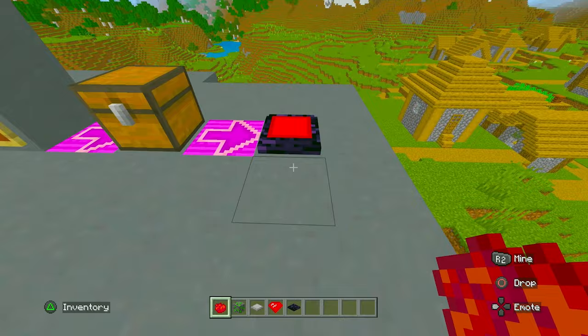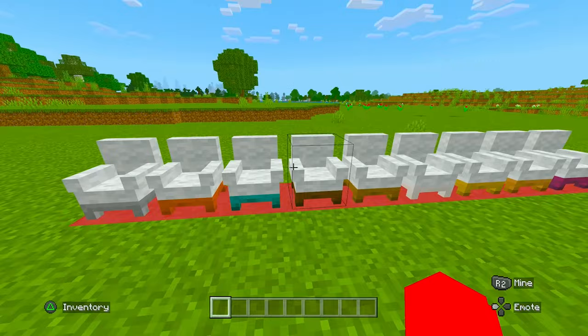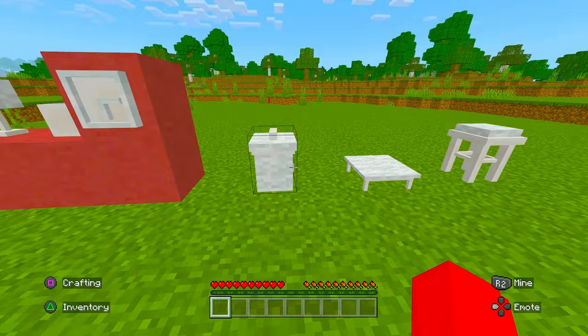Next up, number four, we have a really useful one — this is going to be the Furniture Mod. I recommend everybody to have this in their survival world. Although a great game, Minecraft never really allowed us to make functional, good-looking chairs or couches or any pieces of furniture. This mod solves that problem in a way that no other mod does. The thing that is so unique about this furniture mod is that they actually use no entities to create the furniture.